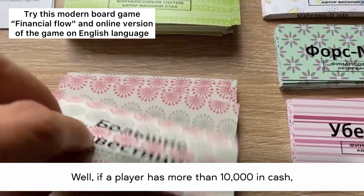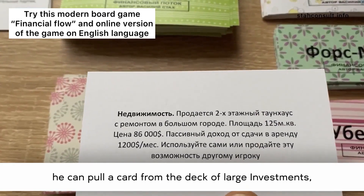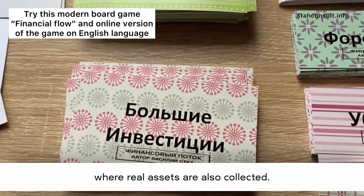If a player has more than $10,000 in cash, he can pull a card from the deck of large investments, where real assets are also collected.